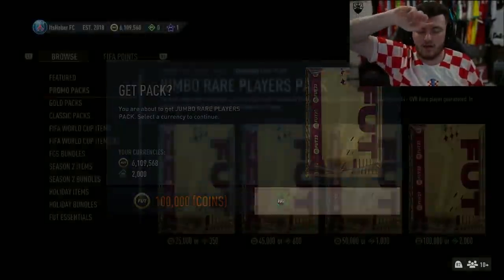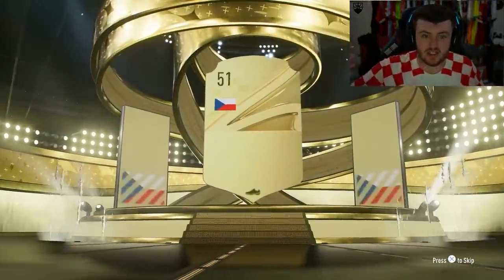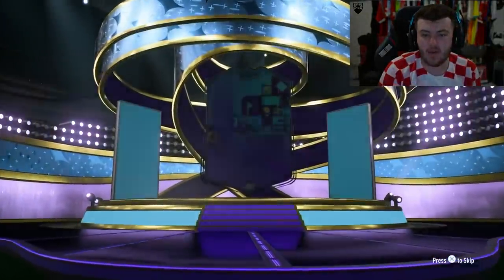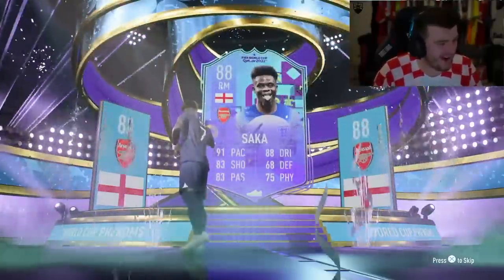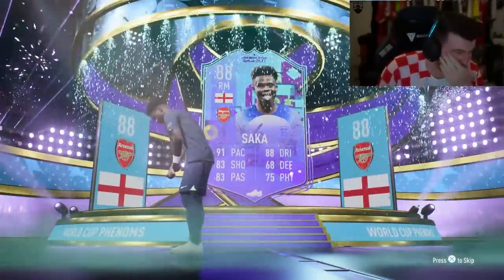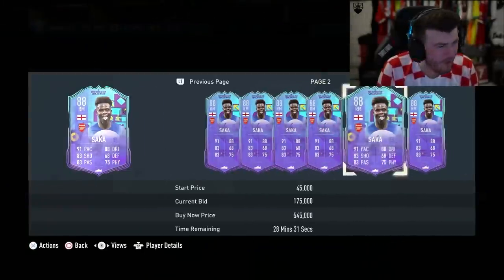Last 100k pack — come on EA, sort us out. Can I just get one? Please give me one welcome Phenom. Hey — we got one! No way! Bakayo Saka! Get in! Bakayo Saka — wow, wowie. How much is he? Surely he's expensive. 400k! Get in!